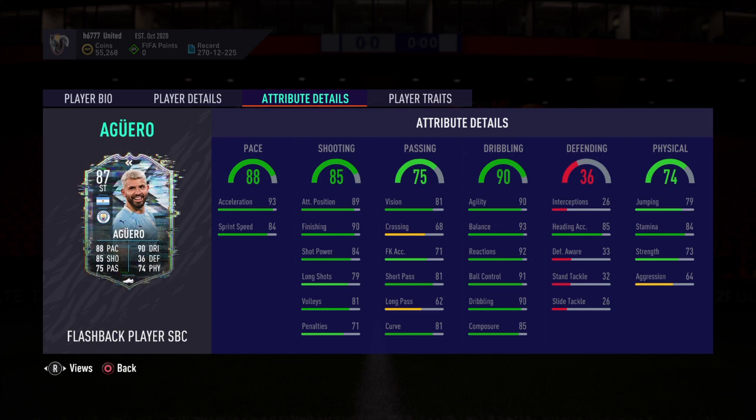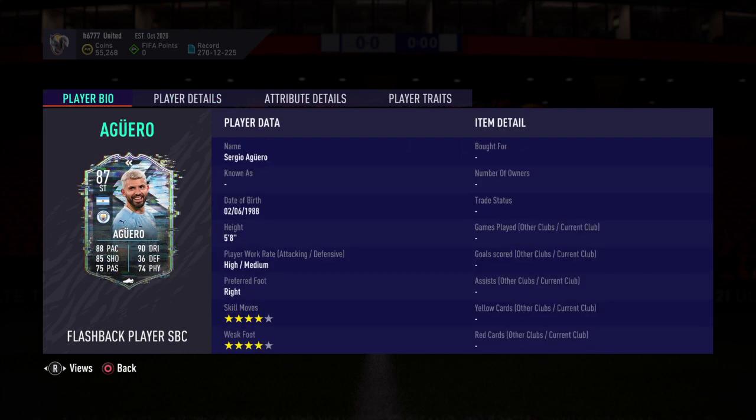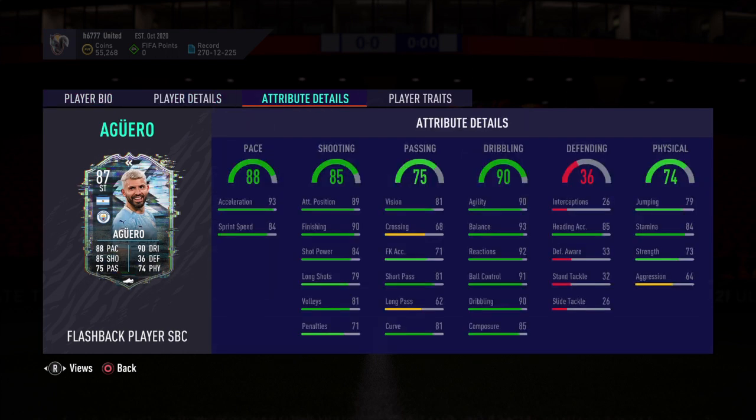Pace 88, sprint speed 84, so that's an improvement on the gold card. Shooting 85, finishing amazing at 90, passing's okay, dribbling is excellent. Skill moves four, weak foot four — so yeah, solid enough card folks.